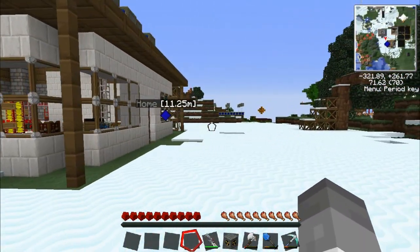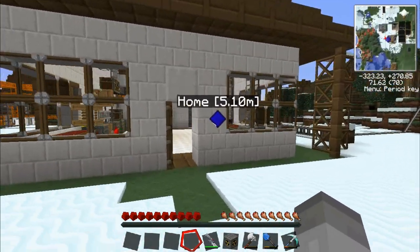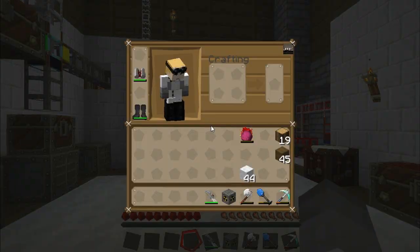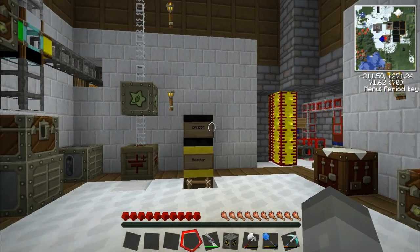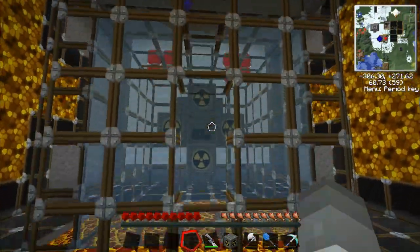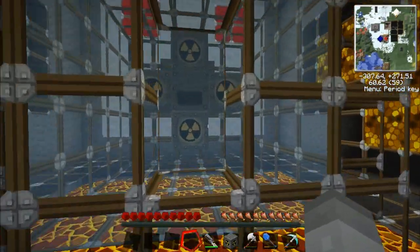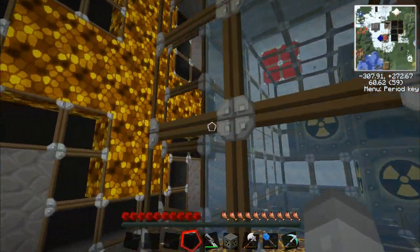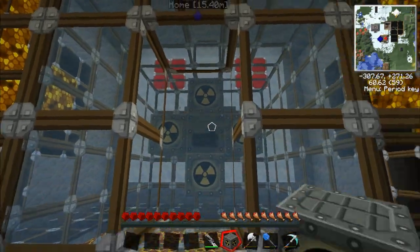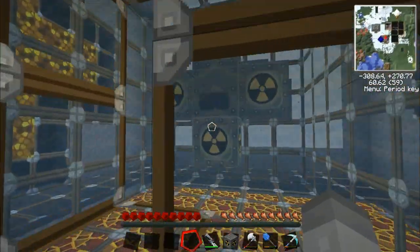So last time, what did we do? We built that nuclear reactor. And since then I've been fiddling around — I've built a few more reactor chambers and set it up nicely. We've got this kind of water-cooled room. Having water running around the reactor makes it run a little bit colder, which is always good. I've just got five reactor chambers on it at the moment.